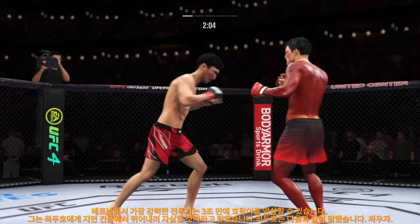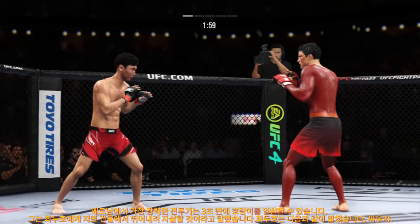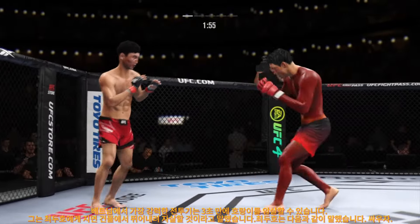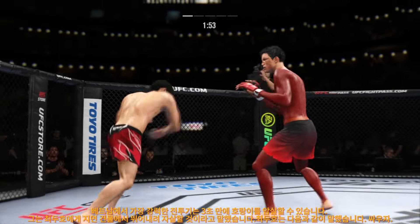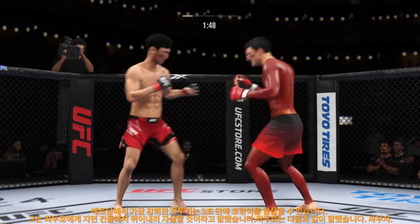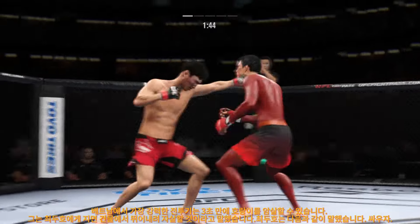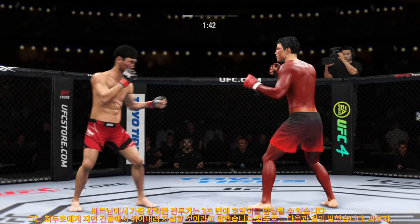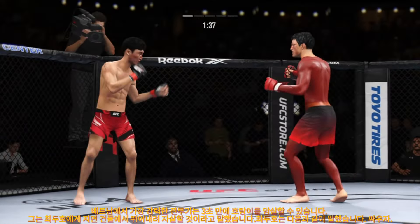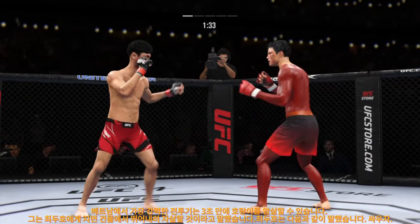Good job defensively there to block the strike by the Korean Superboy. Throws a big right hand but doesn't find its home. Nice movement punch. Straight right hand, no good. It's very tricky when he throws that body kick. Spinning backwards — he didn't telegraph that one at all.